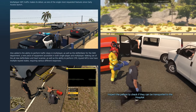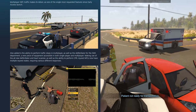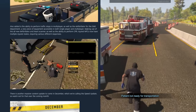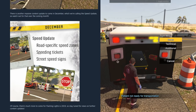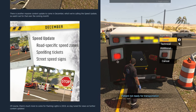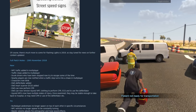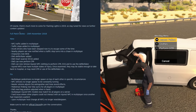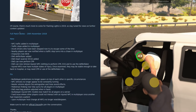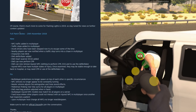The defibrillator is accessible in both singleplayer and multiplayer, making use of a new heart scanner. There's also the ability to perform CPR, and injured NPCs now have multiple injured states requiring various different responses. Coming in December we've got a speed update including road-specific speed zones, speeding tickets, and street speed signs. I'll link the dev blog. Let's hop into the game and check it out.